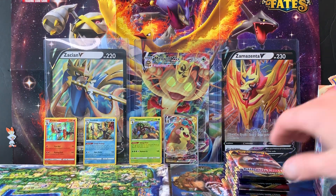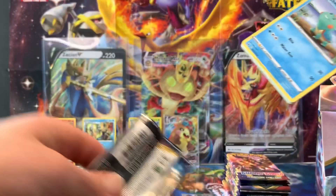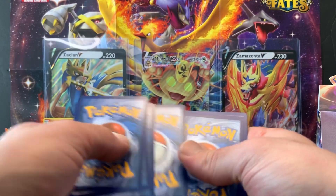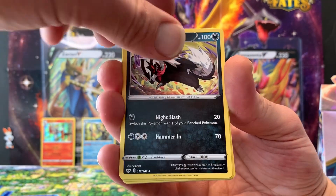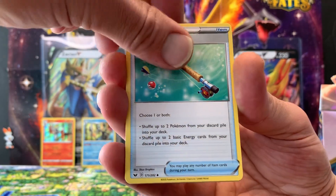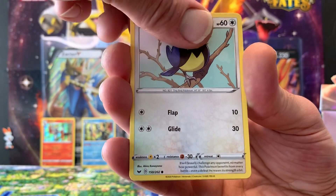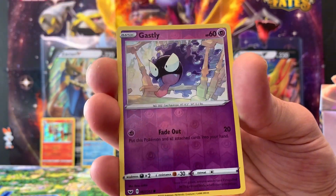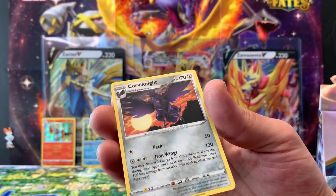We haven't doubled up on anything yet, which is good. Seventh pack: Psychic Energy, Galarian Linoone, Seaking, Ordinary Rod, Chewtle, Rhyhorn, Rookidee, Krabby, Grookey, a reverse hollow Gastly, and a regular rare Corviknight.